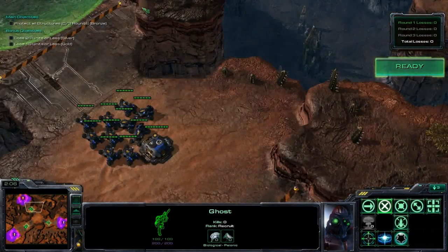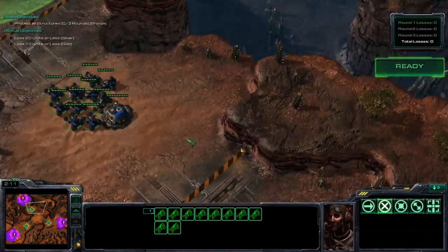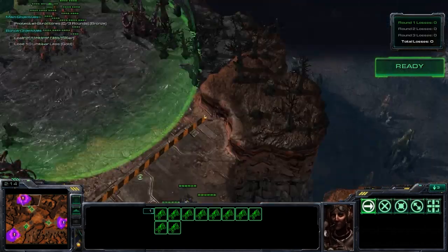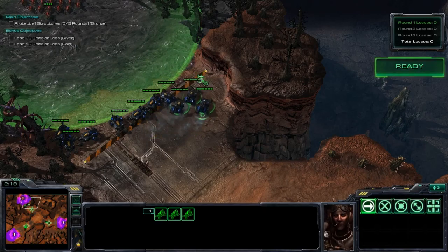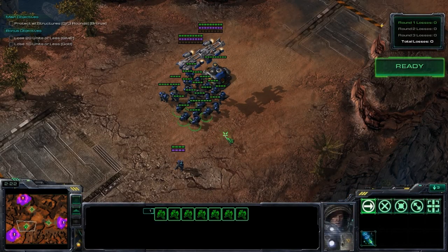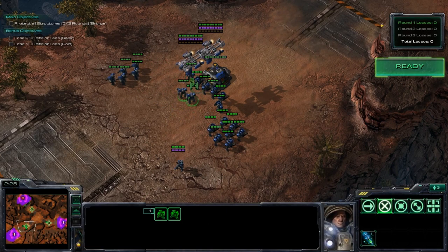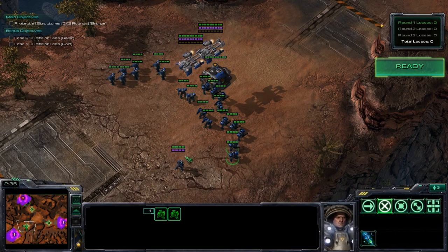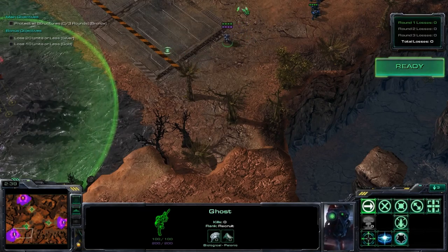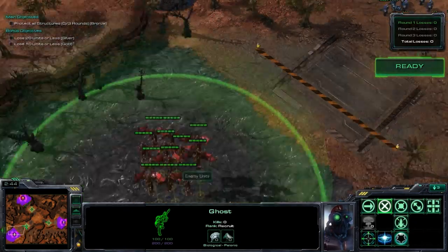You don't always need to send all the same unit type to one spot, but for this one it works best that way. Send all the Helions up there — you can spread them a little bit, but it's unnecessary. The Marines you definitely should spread out a little bit, but keep them all so they can attack Mutalisks at the same time. Make a little concave. You can put the Ghost up front to tank the damage, and when he's about to die just cloak him and you won't lose the Ghost.